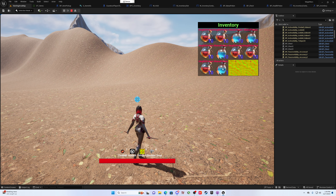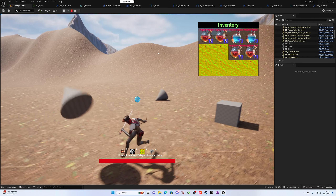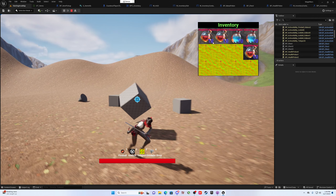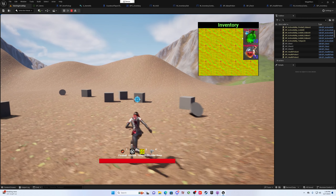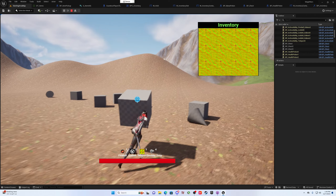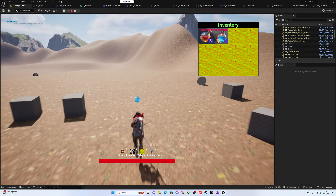When it comes to dropping items, I'm having a little fun with it — I came up with throwing physics. So when you drop the item it flies out, which makes it look a little better than having it just do nothing. I've got some physics added on to dropping my health potions and mana potions.